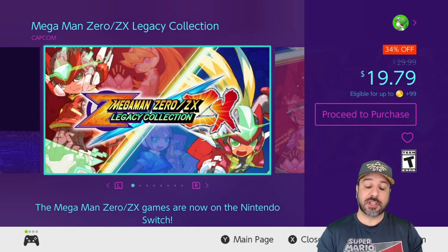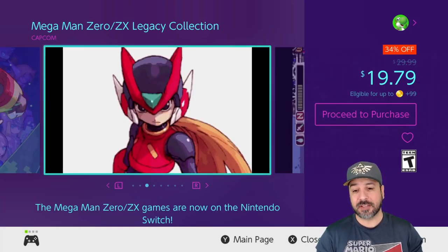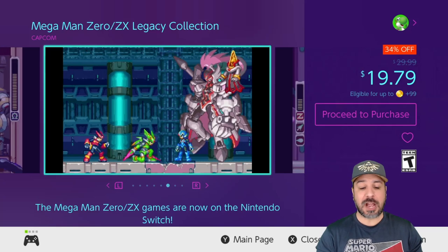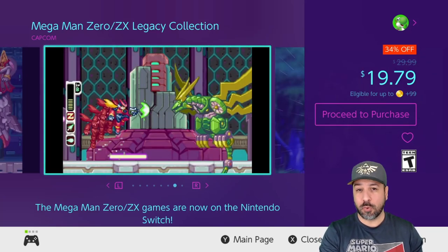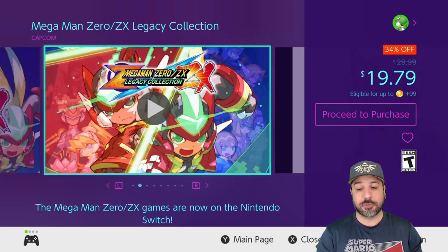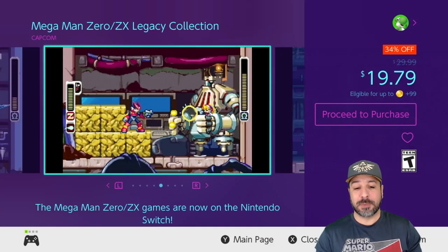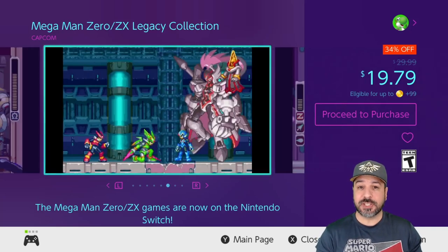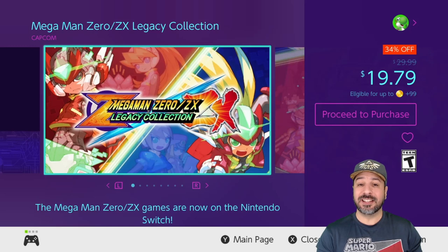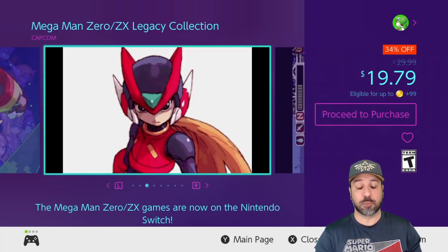We mentioned the Mega Man X Legacy Collection — the next game is the Mega Man Zero and ZX Legacy Collection. This one isn't on sale as heavily, only 34% off dropping it to $19.79, but you're still getting an amazing collection. I would say these games — taken from the Game Boy and Nintendo DS era — are not as easy an entry point as the Mega Man X series. Mega Man games are known to be tough and these are among some of the toughest overall, better for veteran players. But if you've played Mega Man games before and never experienced the Game Boy series, this is an excellent time to pick it up.